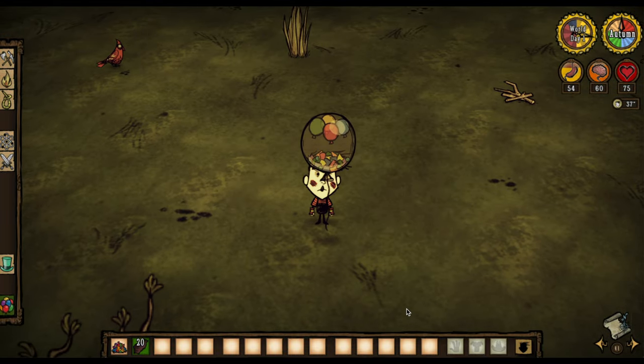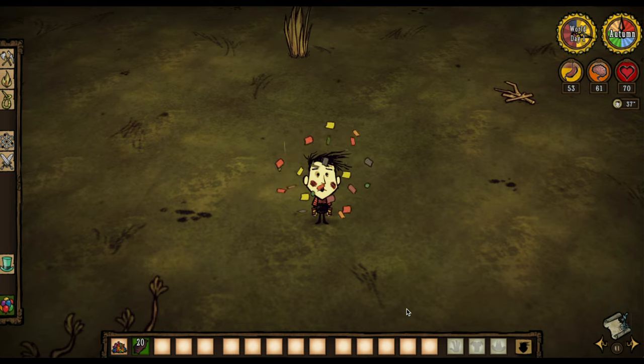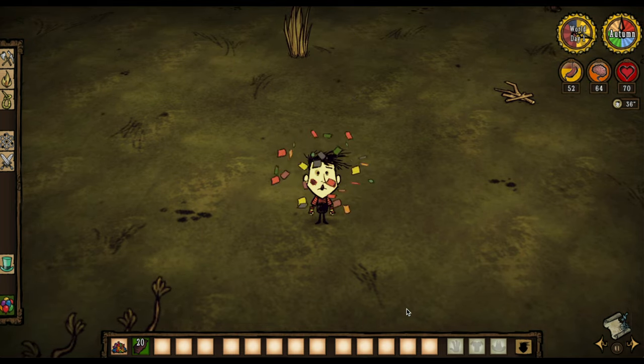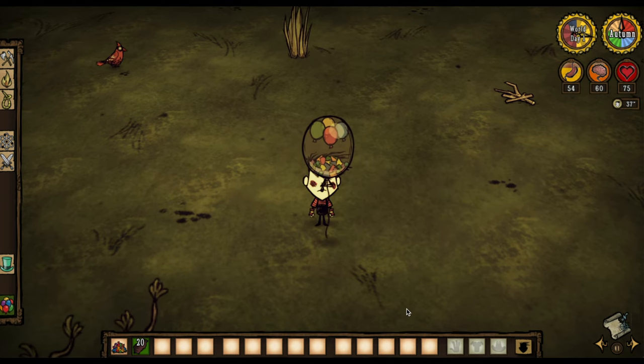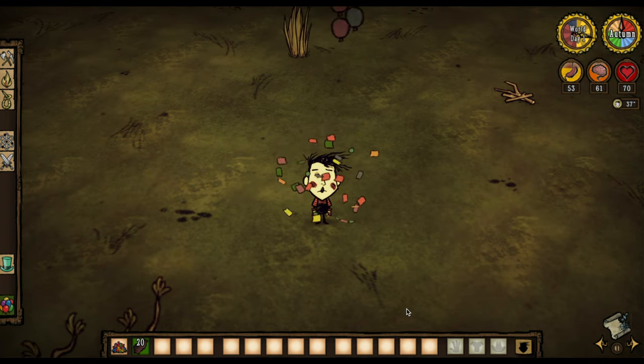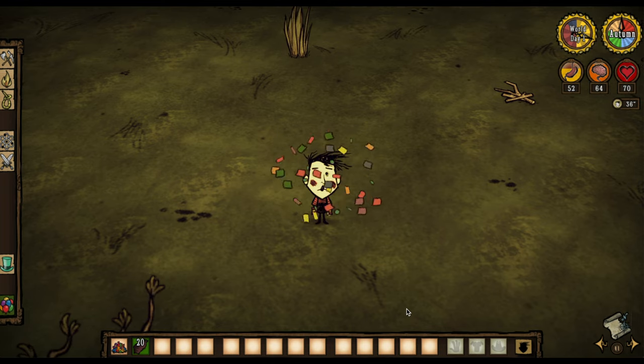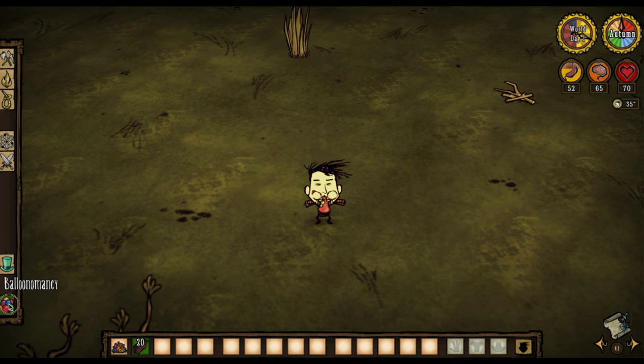When this balloon is popped, anyone nearby will receive five damage points just like a normal balloon. But what makes this balloon unique is that it releases a bunch of confetti once it's popped, and if you're standing within the area of confetti you will get a sanity boost. If you pop one balloon and you're standing within the confetti you will get up to five sanity points — sometimes you might get a little bit less, maybe just three or four points.